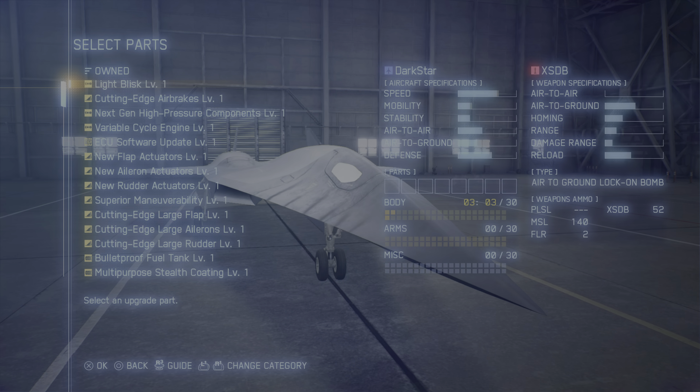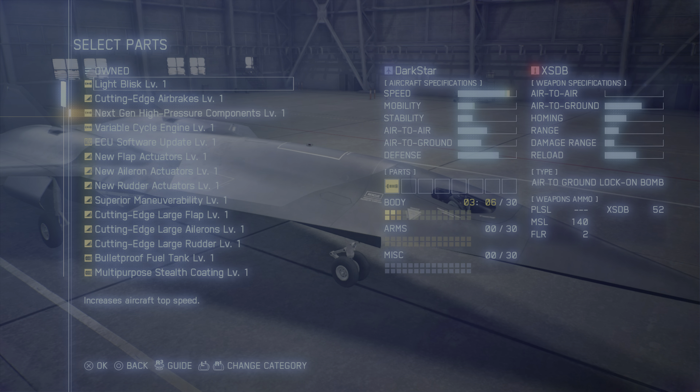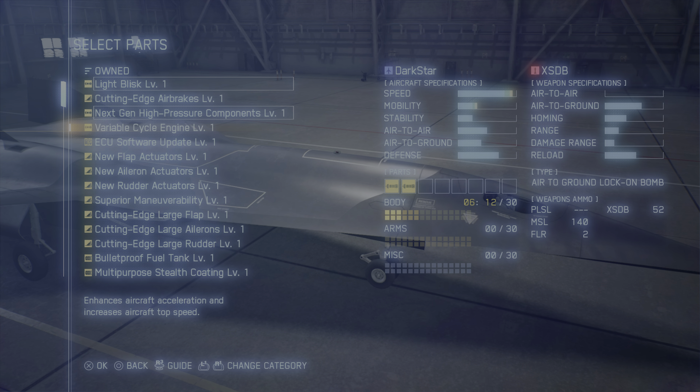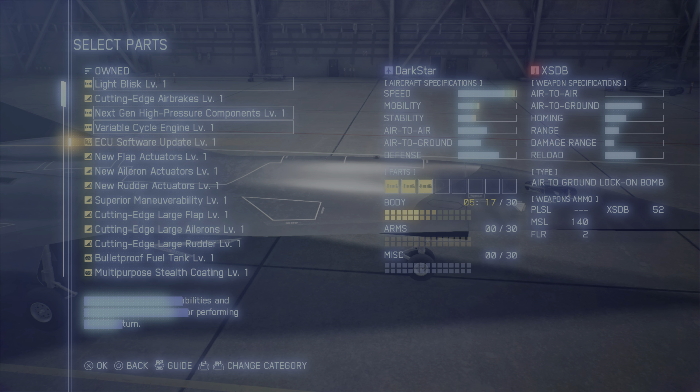Obviously we'd want parts that can make it faster — acceleration would be good. Top speed, there we go. And next-gen high-pressure components — aircraft acceleration and top speed. The bar is growing.